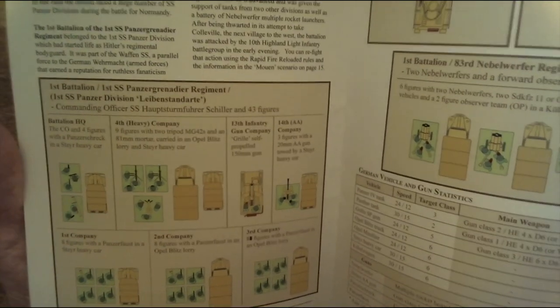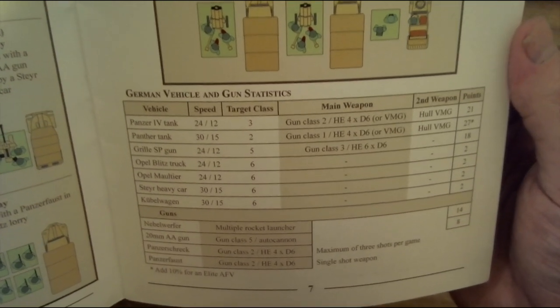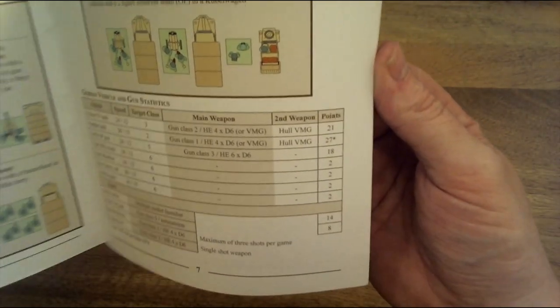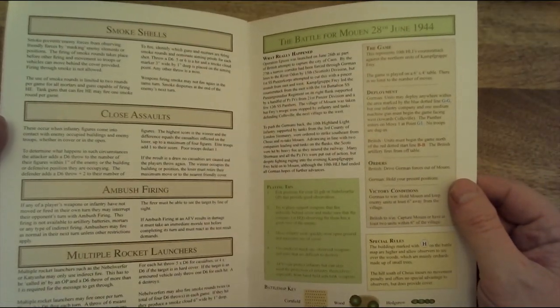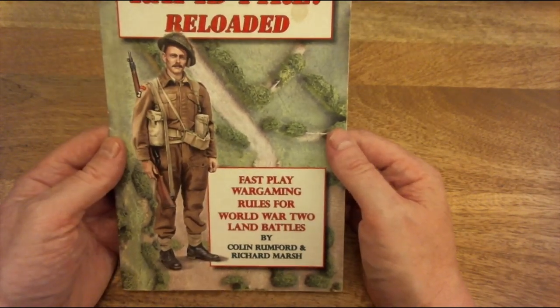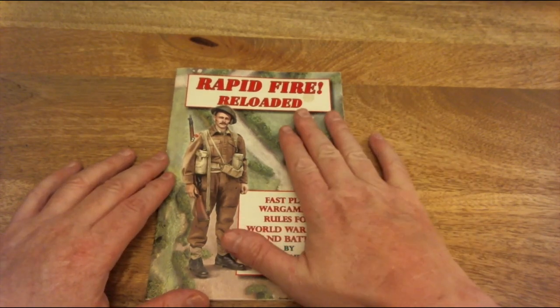All vehicles are given different stats — their armour value and gun type. I'm still getting to grips with these; I haven't had a good game of Rapid Fire for some time. The book covers moving troops, firing at the enemy, indirect fire, smoke shells, and close assault. The scenario map has various bits; aircraft rules seem to be in the first book. This version seems to play a lot faster, though the other book has more detail.